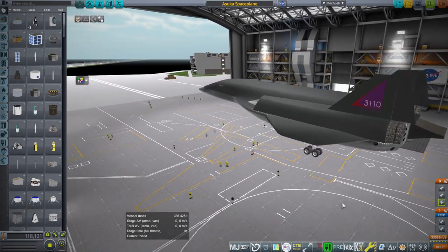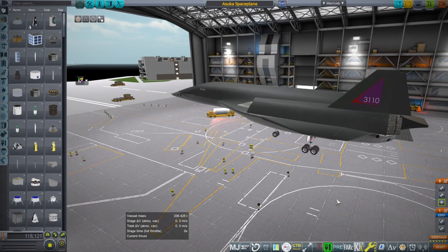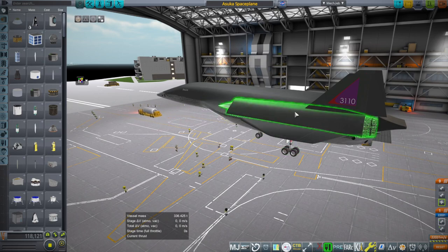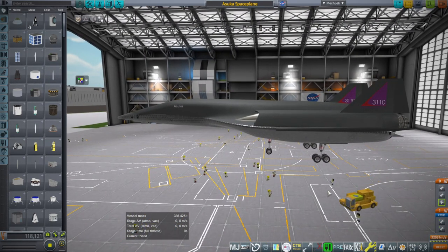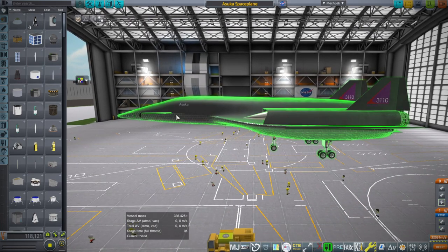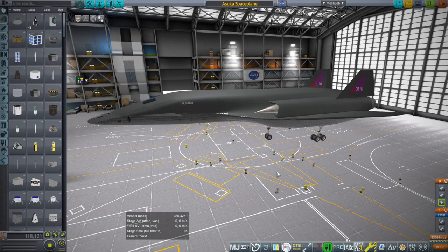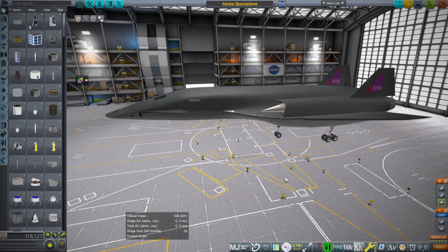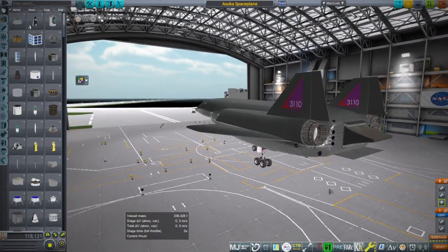Basically this is a Skylon setup. We've got turbojet ramjets and then rocket engines — the rocket engines just aren't built into the turbojet ramjets. We're about the same mass and we're not carrying cargo, but we are carrying a crew cabin which is slightly lighter than the Skylon cargo, so we were expecting this to work out fairly well, but we have to check.